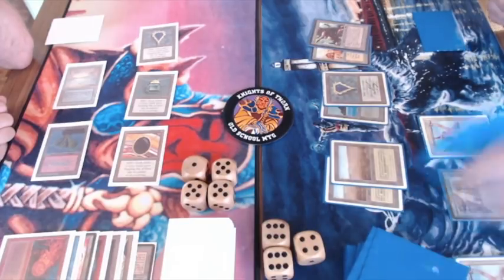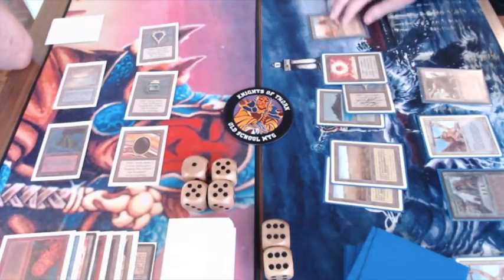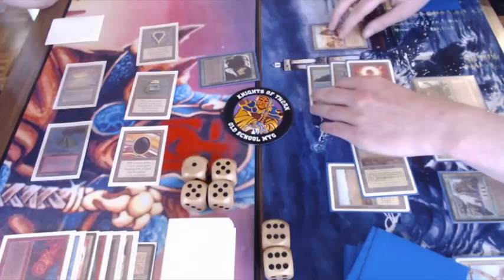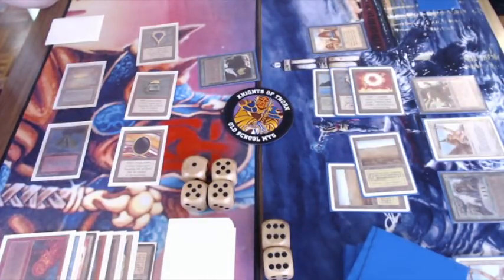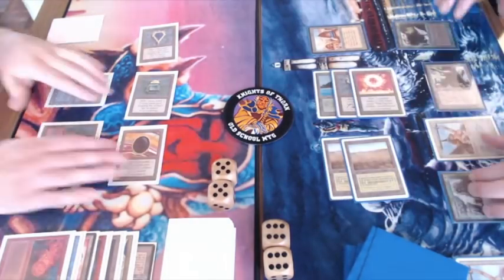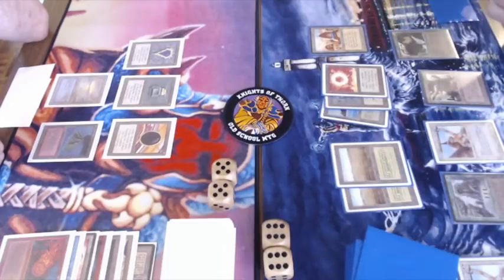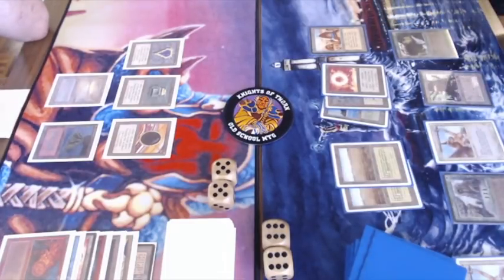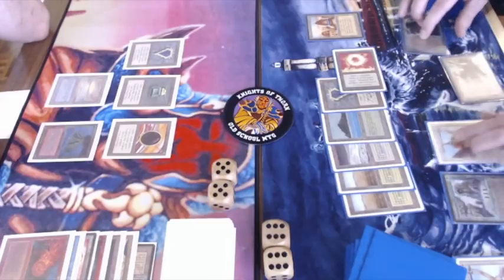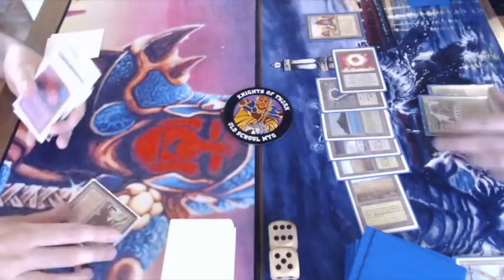I really like the aggressive use of the Sylvan here — he's getting life back as well, and he's not afraid to use his life as a tool to draw extra cards. And there's the Ifh-Bíff Efreet — that's a 3/3 flyer from Arabian Nights with a built-in Hurricane effect. That's bad news for the deck player, who is on 10, while the Urza on Ice player is on 12. That means he can just start using the Hurricane effect from the Ifh-Bíff Efreet. Attacking for 9 in total, he activates it — and yes, that's the first game.